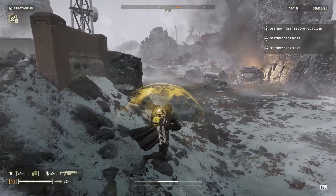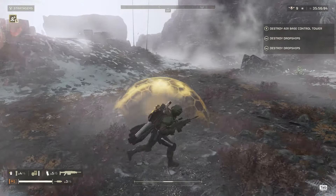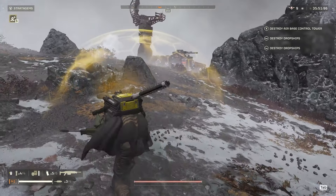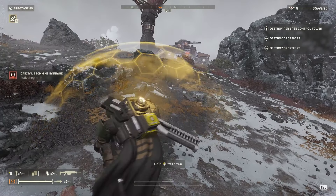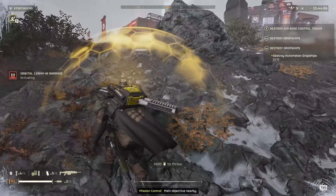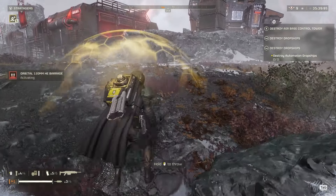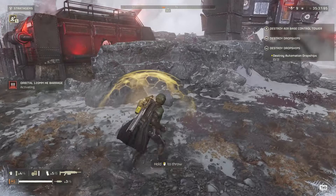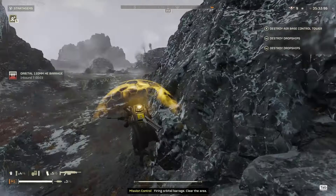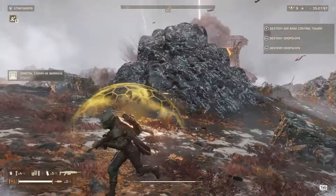If I can just get in close enough, I can toss my 120 and it'll get everything for me. Those guys missed me, that is good. I need him to not see me for at least a second here. Just sneak up here and see how many ships there are - I think it's probably three, but I'd like to see them before I toss this in. Okay, it's time to go now. That should get everything if I'm lucky, and I'm just going to see if I can cut through the middle here without alerting too many bots.